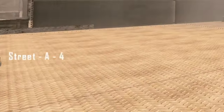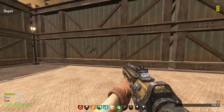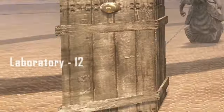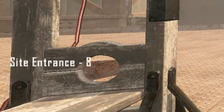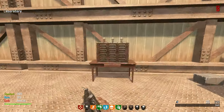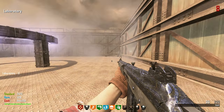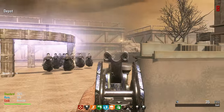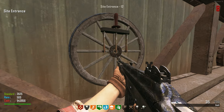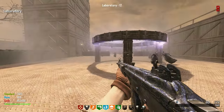If you look on the bottom left, it's telling us what to put where — I don't know how I got that to pop up. The game is trying to help but I didn't read it fast enough. It says: Laboratory 12, Site Entrance 8, Depot 3, and Street A is 4. Interacting with something triggered that. Let me see if it pops up again — yep, Laboratory 12. So this does have something to do with the easter egg!